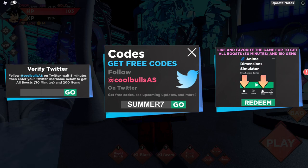If you can't create a Twitter account, go to twitter.com, look up the account @coolbullsas, then look at the list of recent followers. Take a username from a recent follower and type that username into the redemption box. Just note: you'd be typing someone else's account. Only do this as a last resort if you cannot create a Twitter account — if you can, just create one, follow them, and support the game developer.